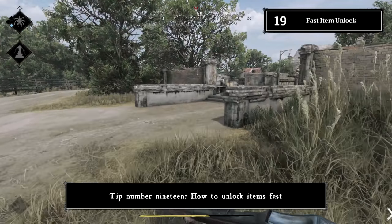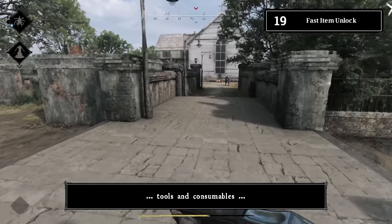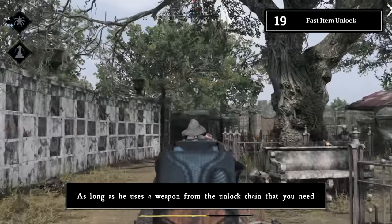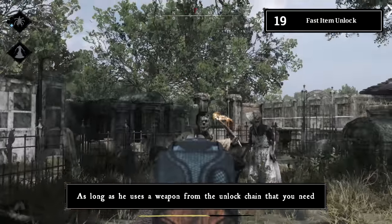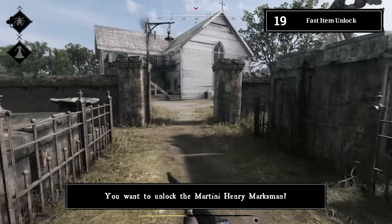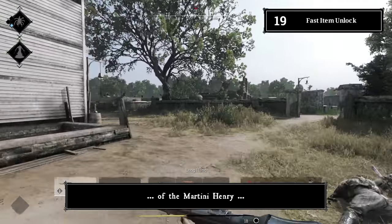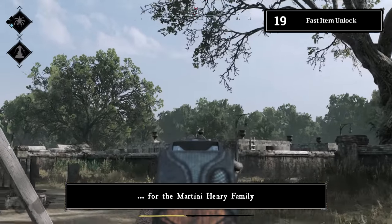Tip number nineteen: how to unlock items fast. The fastest way to unlock weapons, tools, and consumables is in a group. You get the full XP your partner farms with his weapons, as long as he uses a weapon from the unlock chain you need. For example, if you want to unlock the Martini Henry Marksman, when your teammate kills with the Martini Henry Riposte and you use the base Martini Henry, everything counts toward the Martini Henry family unlock.